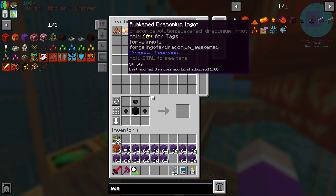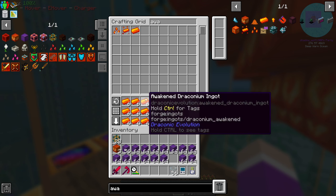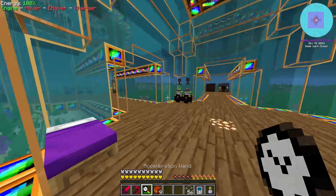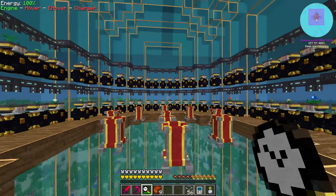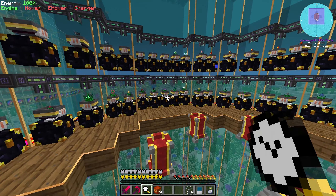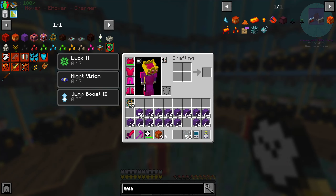How much awakened draconium did that make us? 54 ingots — that's actually quite a lot already. I only made 9 ingots though, so it'll still be a while. I might go over there and just sit with my acceleration wand, speed grow a load more, or even maybe plant a lot more pots. But I'll be back once I have enough blocks — maybe another stack of blocks and that'll be more than enough.